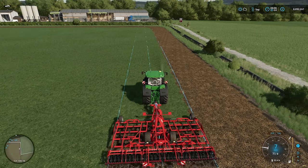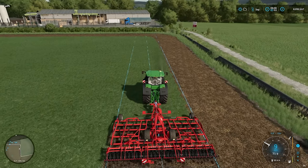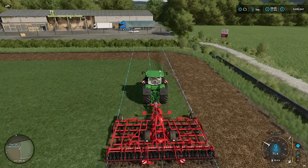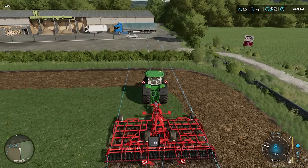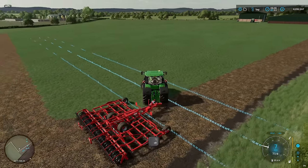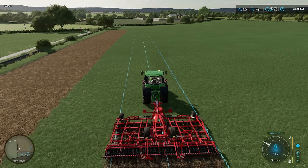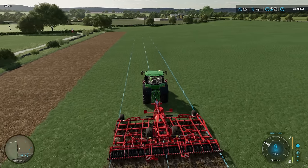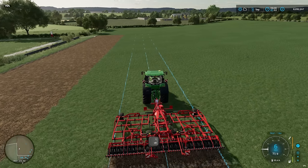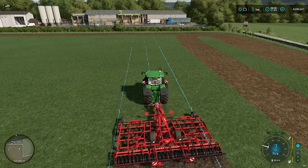If you want to skip a row, you can bump both left and right reverse guidance lanes up to two. Let's do that now. We get to the end here, and instead of going right, we're going to go left. So we'll press ALT and A — and you can see it's missed a lane and pushed us over to the second lane. So if you've got bigger implements or you want to skip a row, there you go. Simple as that. Very good.